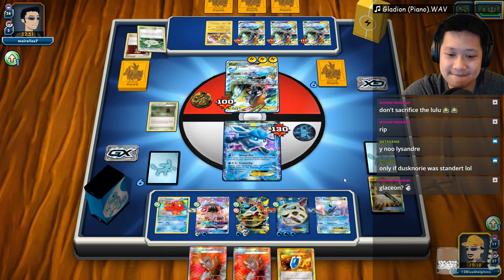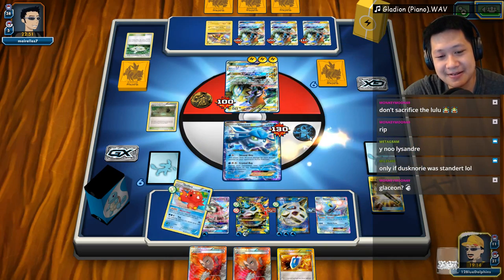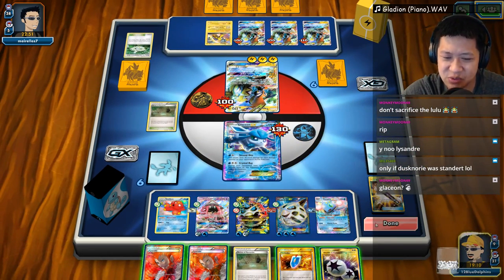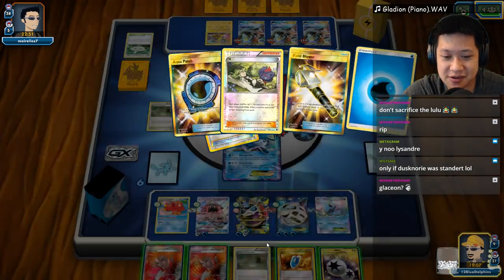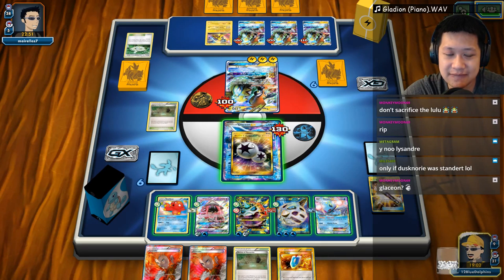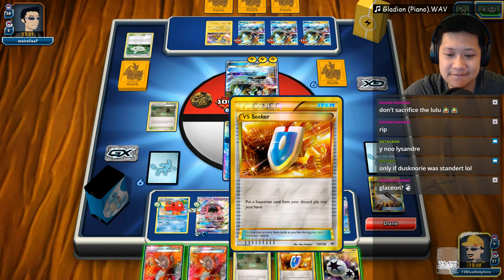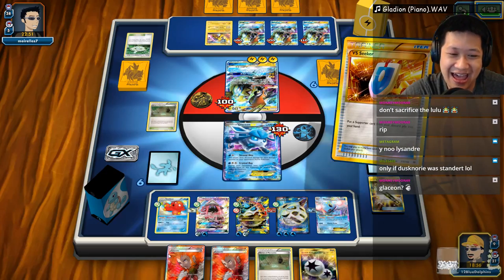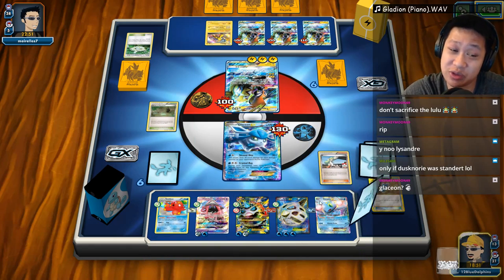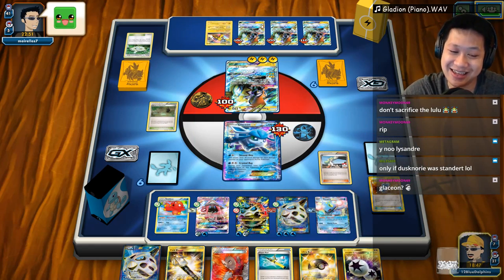I need a Water energy — can you please pull me a Water energy? That's a DCE — very expensive to retreat with, especially when the Special Charge is gone. I'm gonna play N and see if I just get one Water energy. I can retreat with Manaphy and that's so much better. He seems stuck in cards. Yeah — super rod! We are definitely going to need to bring back the Glalies as well as all the Water energies.